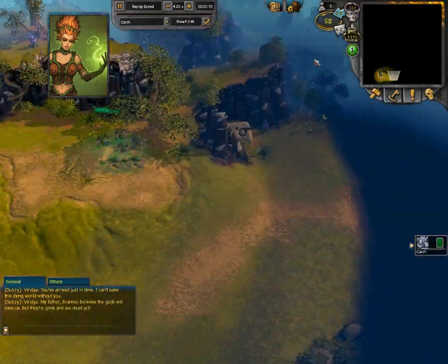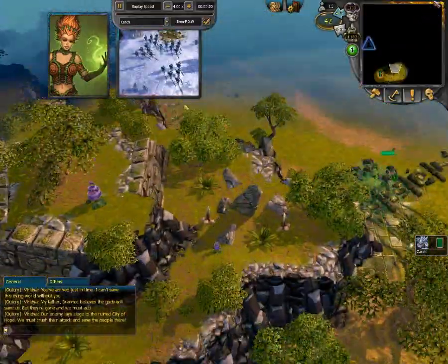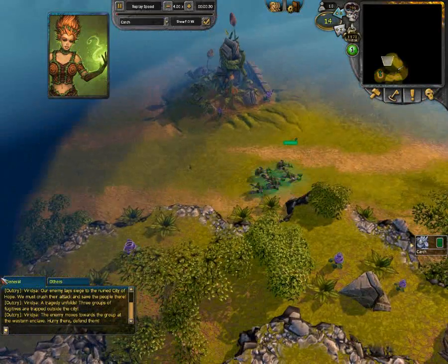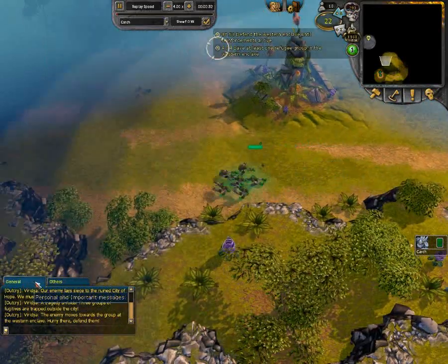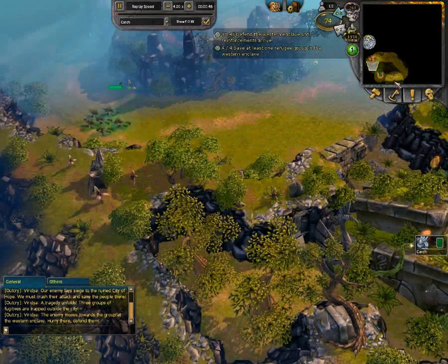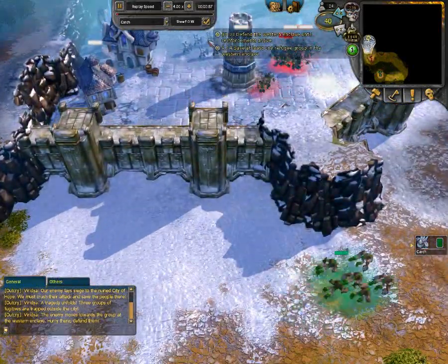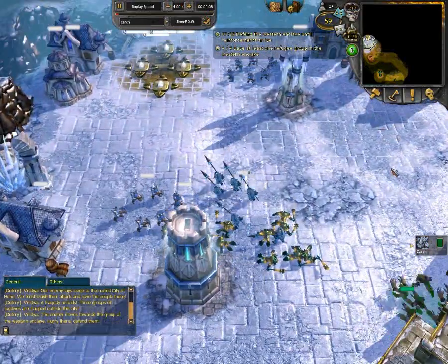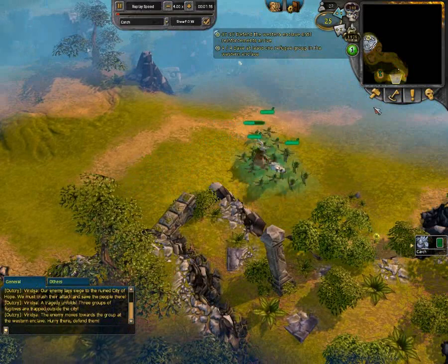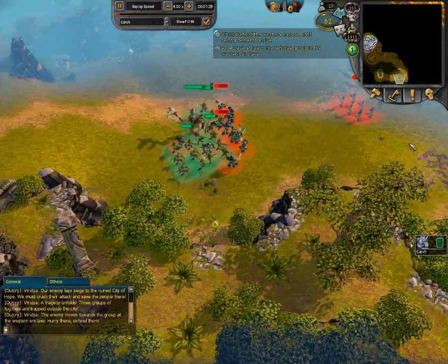I start off with a group of werebeasts, and a swift unit at the start is really good to get going up to the western enclave so you can start building power as soon as possible. The more power you have in this map the better, because you need to build a lot of defenses. While the werebeasts are heading north, I build up a self-sufficient attack force of three windweavers and a shaman in the south, and they're going to take care of the twilight in the start area. When the werebeasts get to the western enclave, they're just going to sit there until I have enough power to build a power well there, and then they're going to come back the way they came.